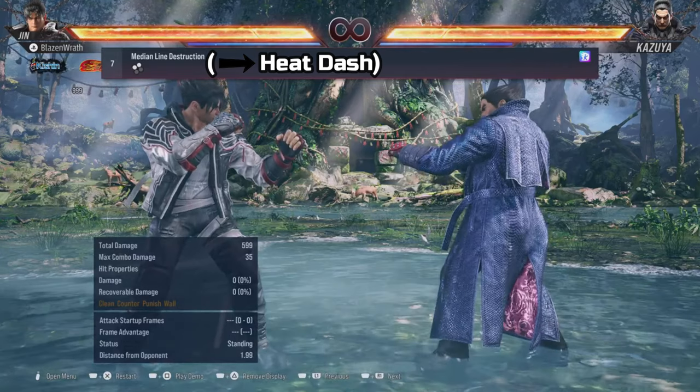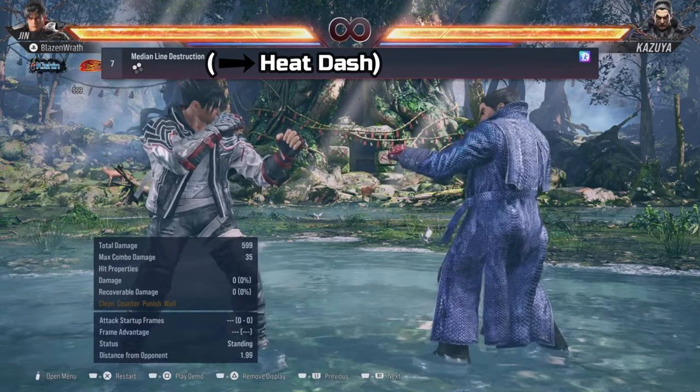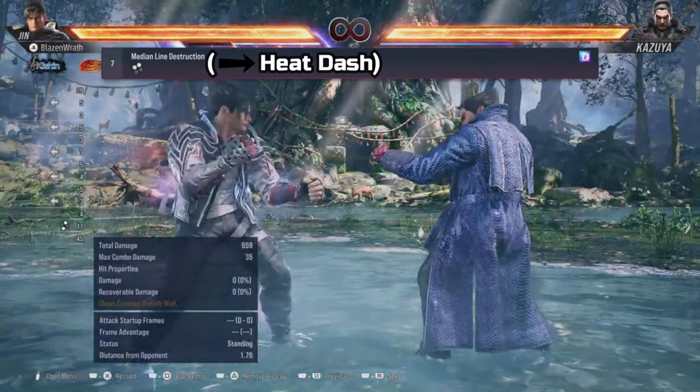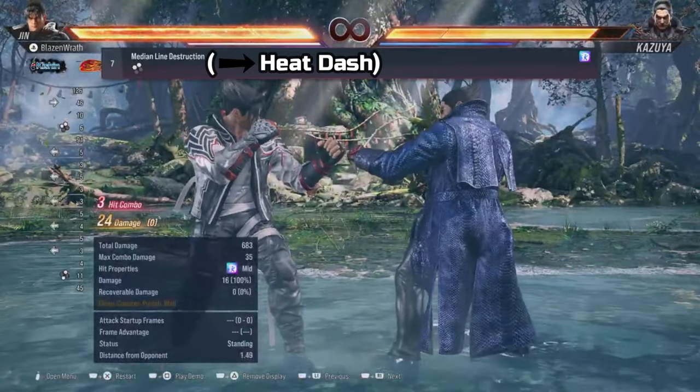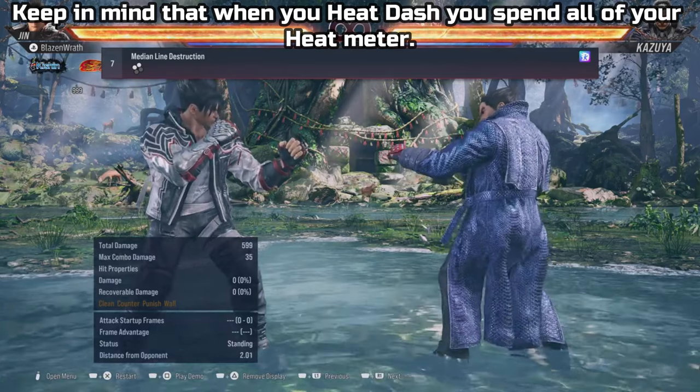To do a heat dash, first you've got to activate heat — aka heat burst — then do one of your heat engagers, and then hold forward right after. And that's it. That's how you heat dash. Really simple. You can apply this to your other heat engagers as well.